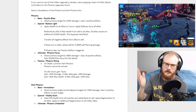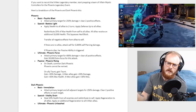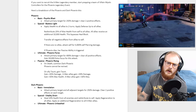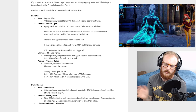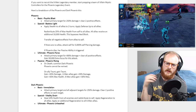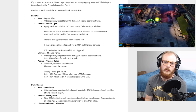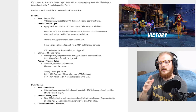Psychic Blast attacks the primary target for 250 damage and clears two positive effects — great, we always need clearers. Her special, Bestow Light, applies stealth to all allies for two turns, applies defense up to all allies, redistributes 25% of max health from self to allies, and all allies receive an additional 10,000 health on top of that — this bypasses heal block.